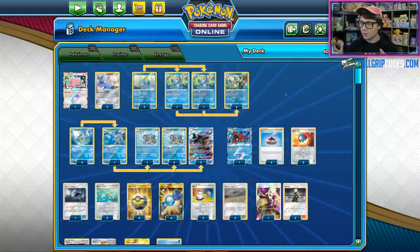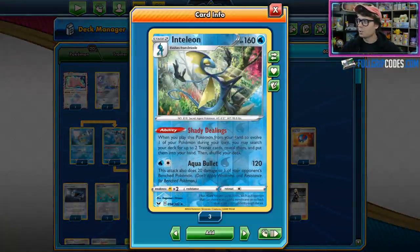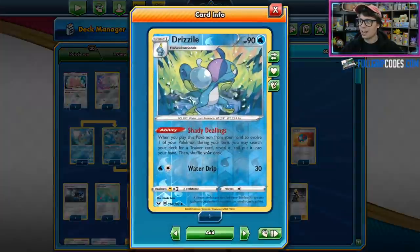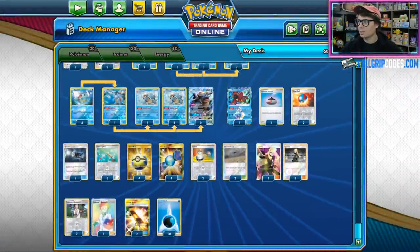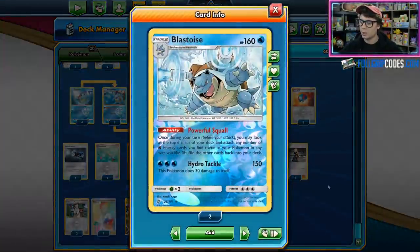One of the coolest things about this deck is that it relies on the Inteleon engine. Inteleon from Sword and Shield, and its Shady Dealings ability allows you to search a deck for up to two trainer cards when you evolve into Inteleon. And the busted thing about this line is that the Drizzile has a Shady Dealings ability as well — like a Shady Dealings Light — you get to search for one trainer card.